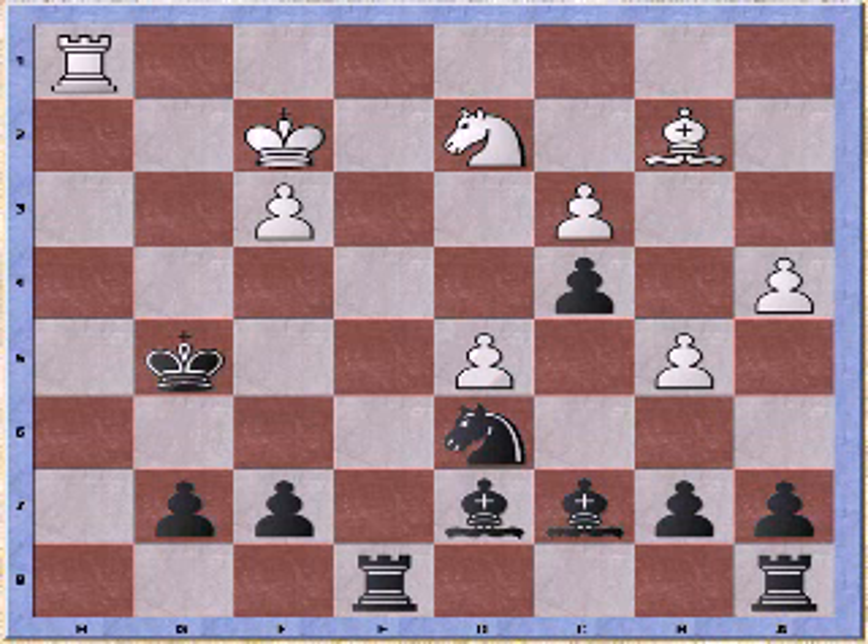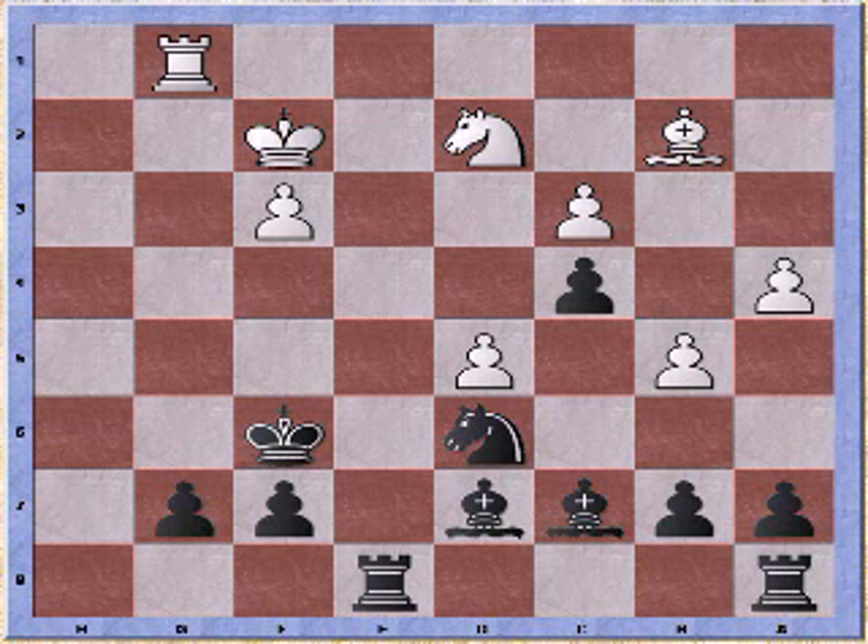Check, attacking the knight. Pawn takes pawn. King takes pawn. Rg1 check, so I retreat. White is going to run out of checks soon enough. Bc1. I take the open file.